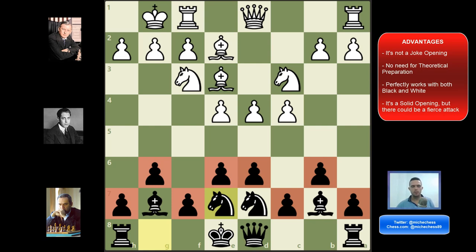Spassky played it in that championship with a very good performance. He got two draws with black pieces, which is actually what we want when we're in a world championship with black — and then we try to win with white. Number two: as there is a system, there's no need for theoretical preparation. When you play hippopotamus defense, all you need to know is where your pawns and pieces are going to be. Your pawns go to the sixth rank and your pieces go to the seventh rank. That's all you need to know.